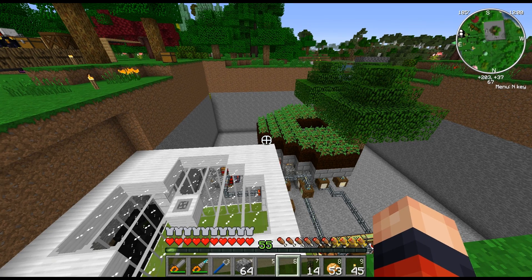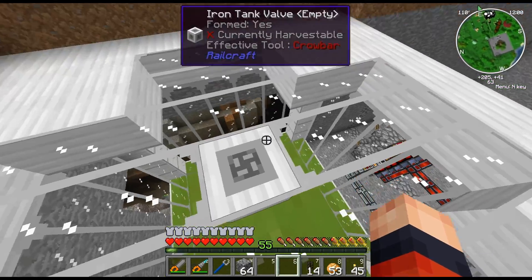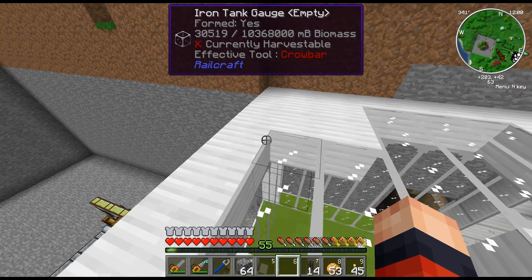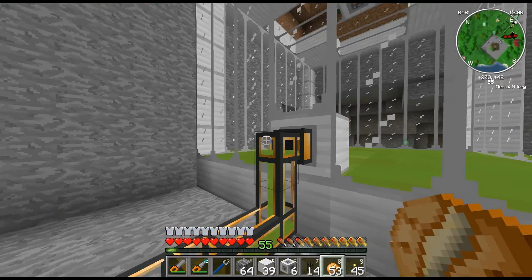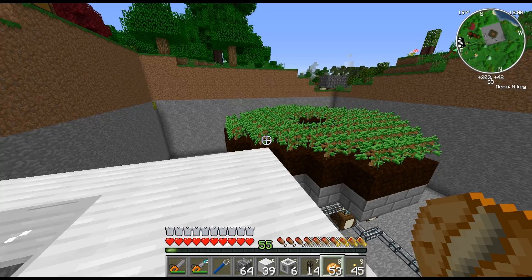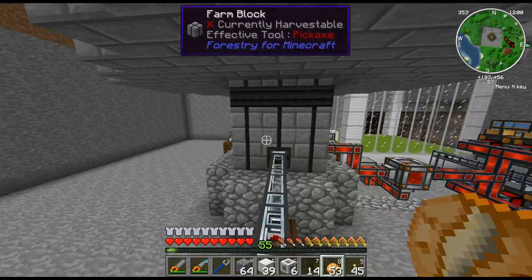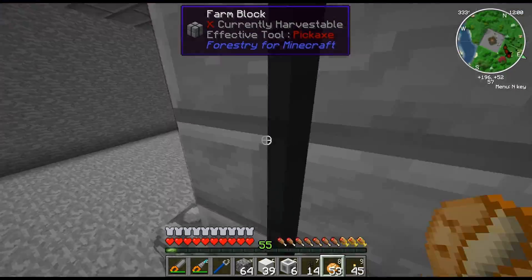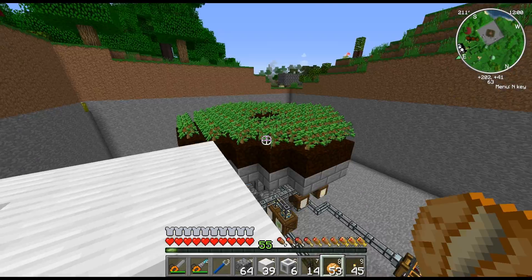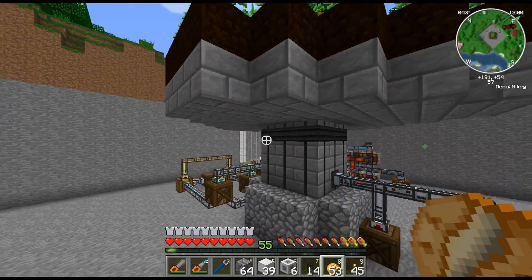It is done. I've installed an iron tank from Railcraft, but that's not needed — you can use other forms of tanks. So now I have biomass that I can use with a biogas engine. In terms of expansion, if you want to expand this, you can make the central machine 5x5 for way more space. You can start at a 3x3 and expand it to a 4x4 or 5x5.